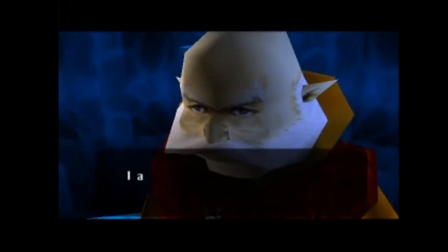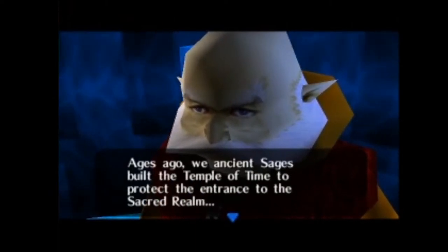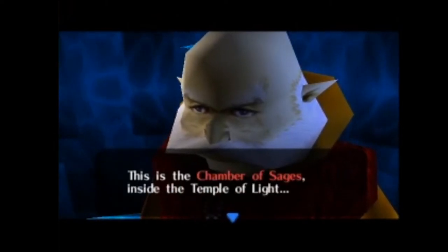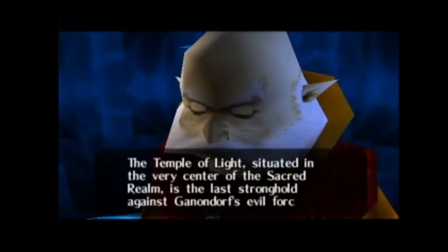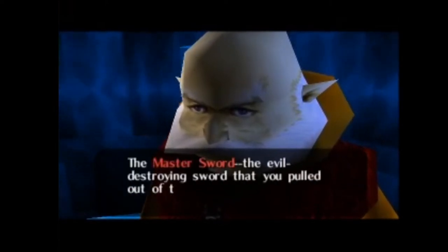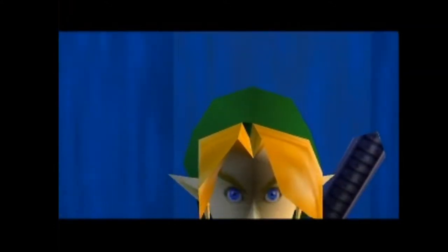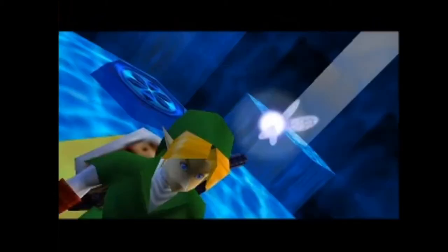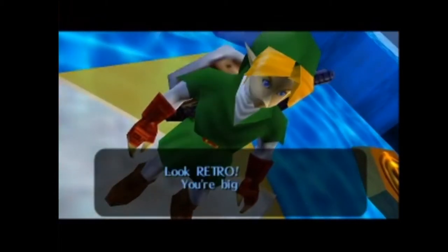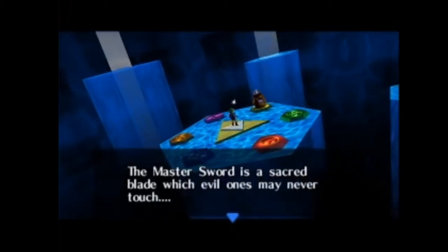What you're about to see here is a really cool concept. The Temple of Time was created to protect the entrance to the Sacred Realm, which is where the Triforce is, and this is the Chamber of Sages. In a couple Zelda games, you had to have a certain number of hearts to pull the Master Sword. In Breath of the Wild, I want to say it's 11 or 13 hearts. That's a callback to the very first Zelda game where you also had to have a certain number of hearts to pull the sword out.